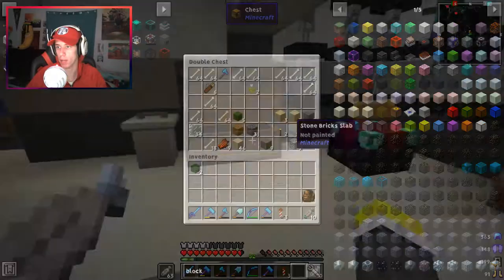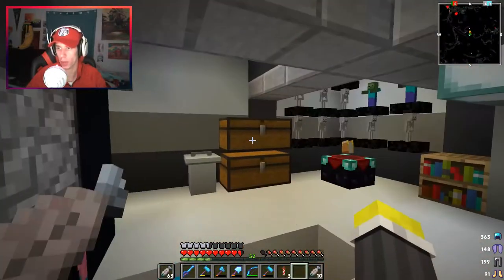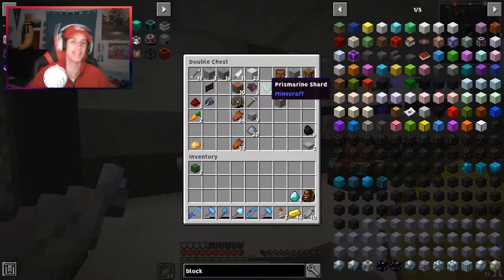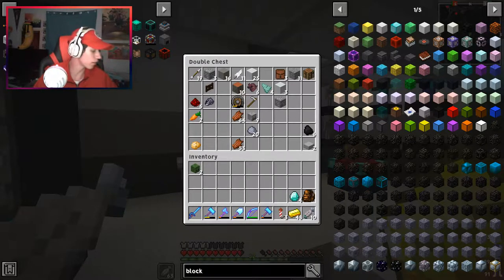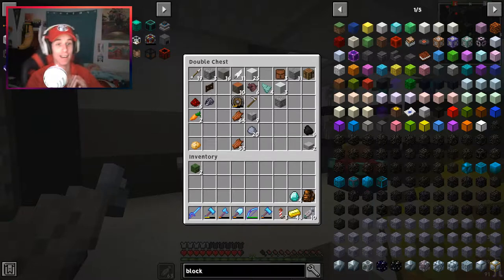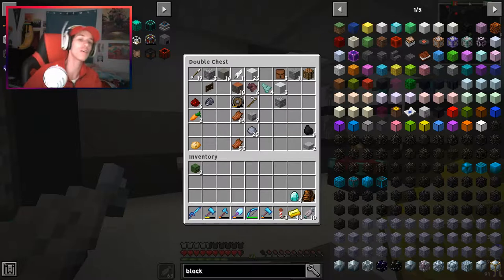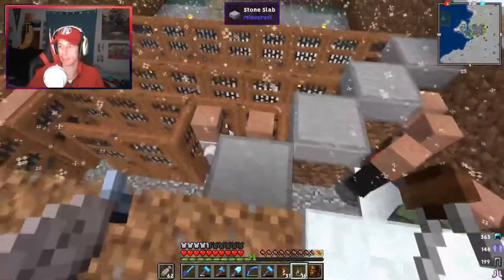My main objective is I need gold — we're so low on gold. What time is it — it's 9:16. All right, so I am going to try and build six more iron farms, just stack the iron farms and make them insane. It would be so awesome — we'd never have to worry about iron again.